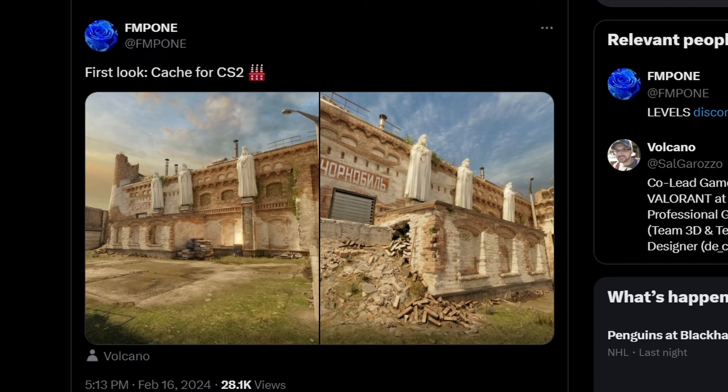FMPone and Volcano just gave us brand new screenshots of what Cash looks like in CS2. This is some huge improvements to the previous version, not just some simple lighting upgrades. Let's take a look at both of the screenshots provided.